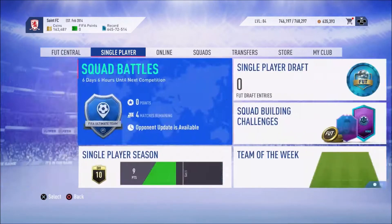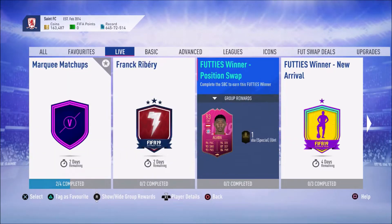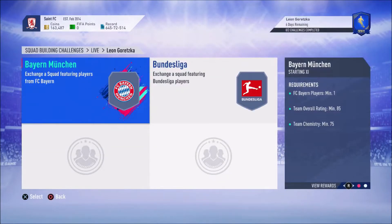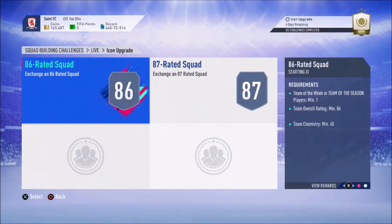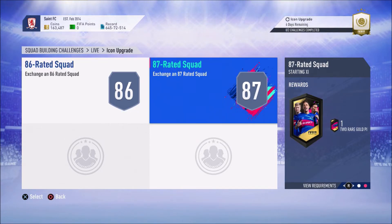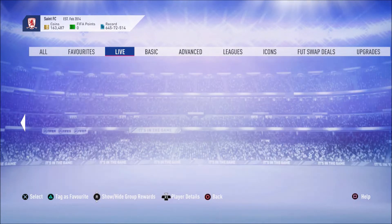So what have we got today? We have Leon Goretzka, which requires an 85-rated squad, and an 85-rated squad of Team of the Week or Team of the Season. Then we've got an Icon upgrade requiring Team of the Week or Team of the Season, an 86-rated squad with Team of the Week or Team of the Season, and an 87-rated squad. You can pack a base, mid, or prime version of an icon — not a prime moment.